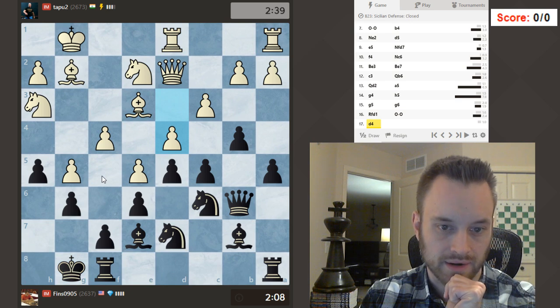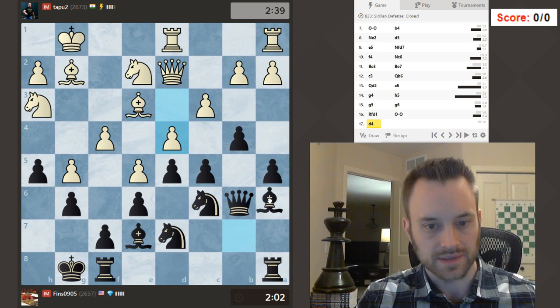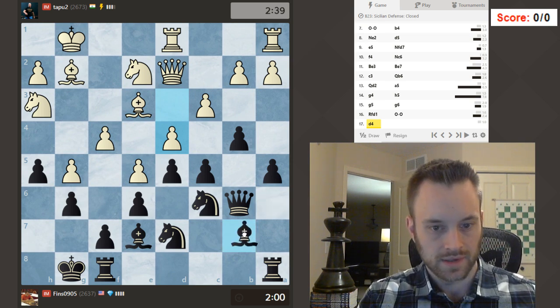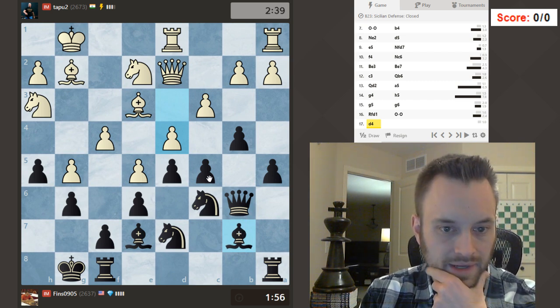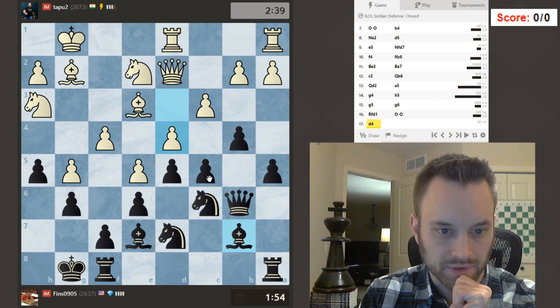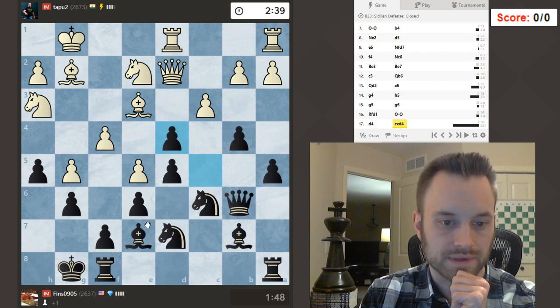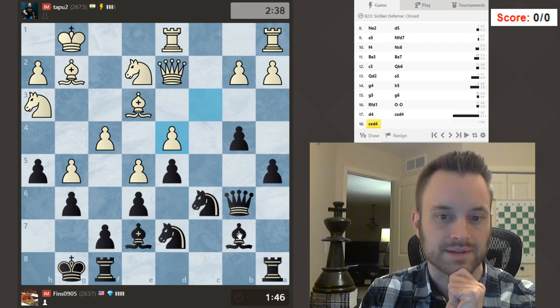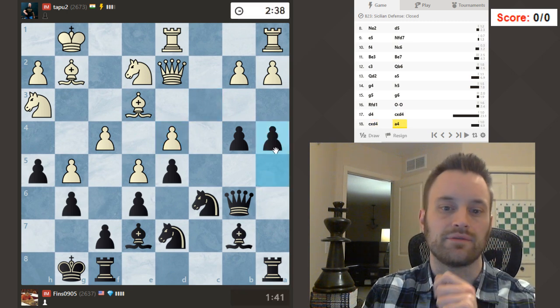My opponent is not slowing down at all, which is fine. Maybe bishop a6 at this point. Well, he can take on c5. Even though I'm behind on the clock here, I don't mind at this point because I feel like my position is good. So let's actually capture — I want to see which way he recaptures. Continue with a4.